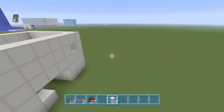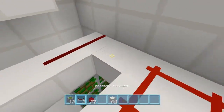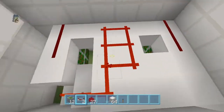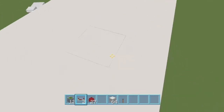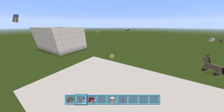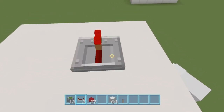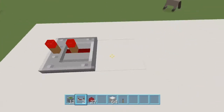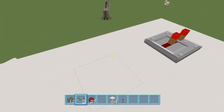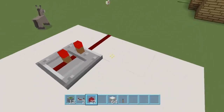If we come back over here so you can have a look, we need to place redstone repeaters. I think it's here on a two-tick delay, and then I believe it's here on a two-tick delay as well. Then you just place your redstone dust like this and join it up.